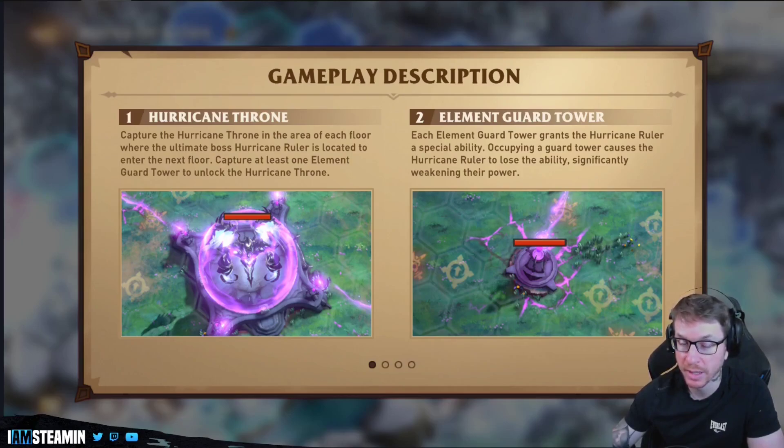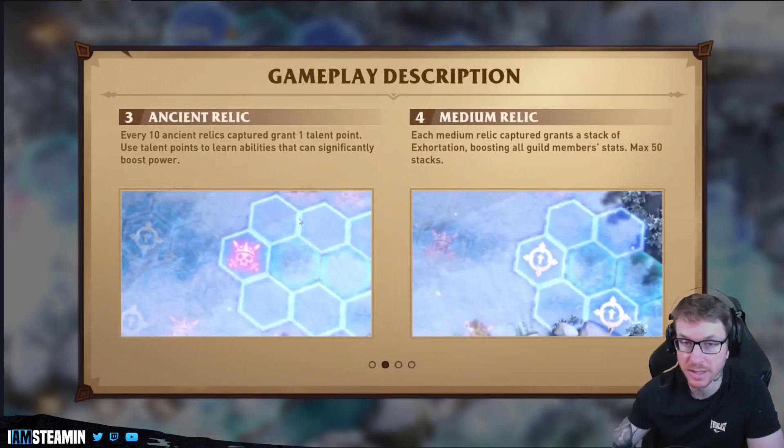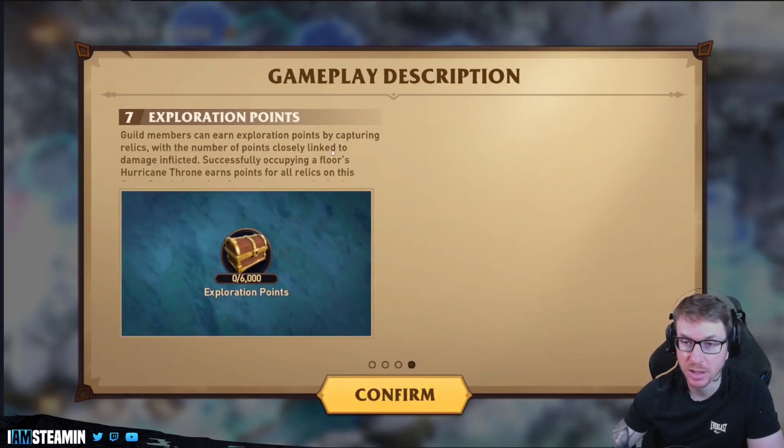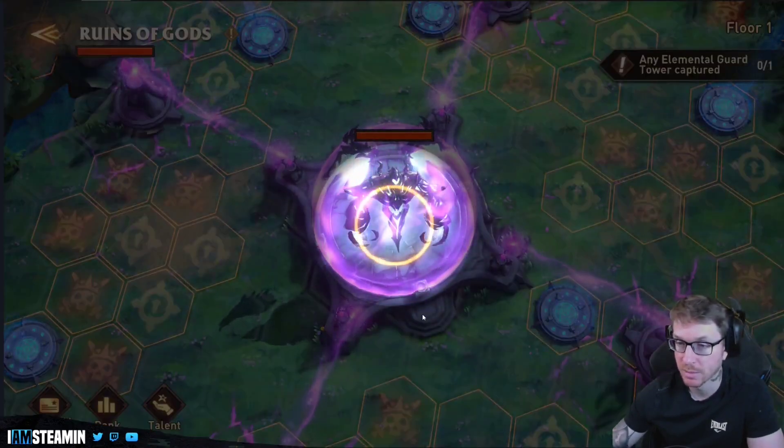I'm assuming the more towers you capture the easier the boss is going to be. Every 10 ancient relics captured grants talent points, and you can use talent points to learn abilities that significantly boost your power. Guild leaders and deputy leaders can set the route. Guild members earn exploration points by capturing relics. Alright, let's just get in there — there's the big boy.